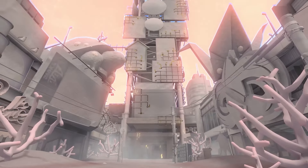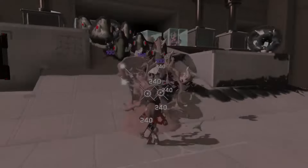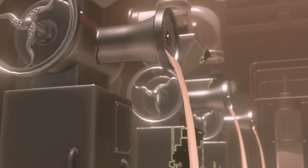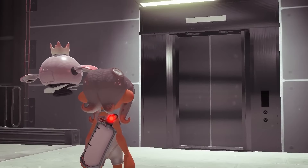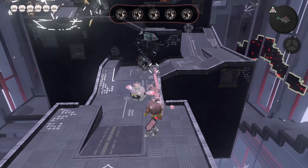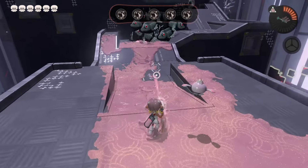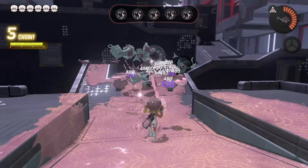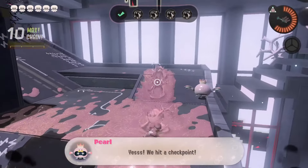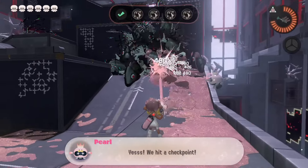The first thing that stood out about Side Order to me is its really striking look that immediately separates it from the rest of Splatoon. Everything is this colorless, off-white, which oddly reminds me a lot of the later areas in Nier Automata. It's one of my favorite visual interpretations of a digital space, and it works beautifully here in Splatoon, since you get to paint it with this gorgeous, sparkling pearlescent ink. Splatoon has always had an excellent aesthetic, and Side Order is no exception.